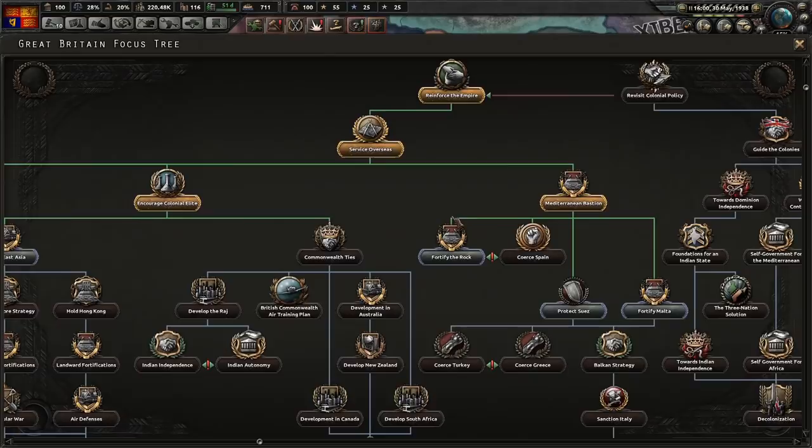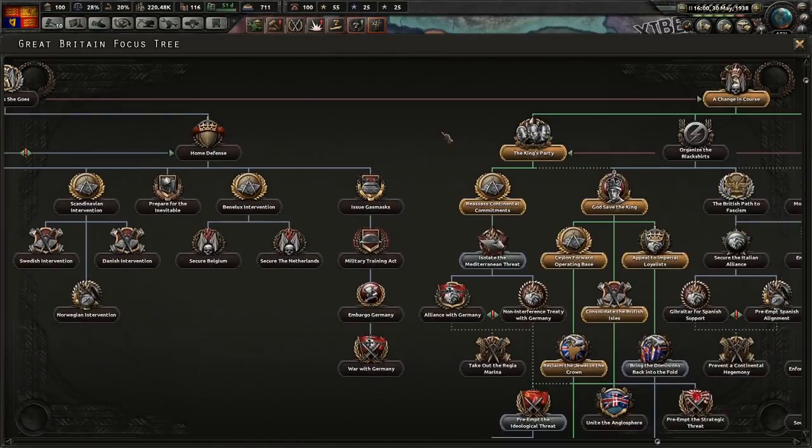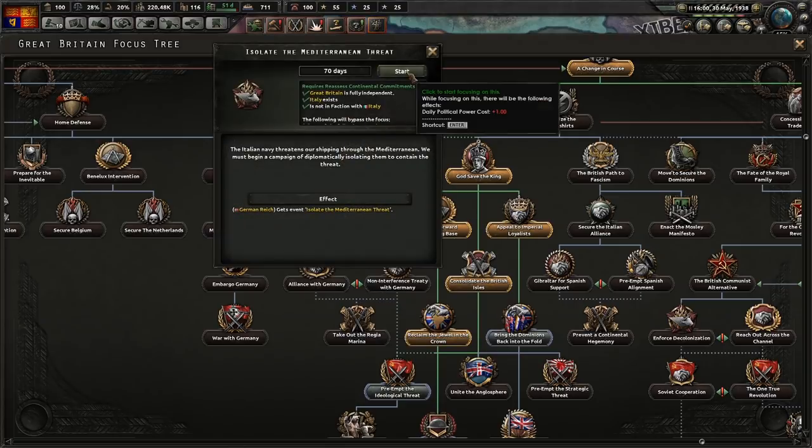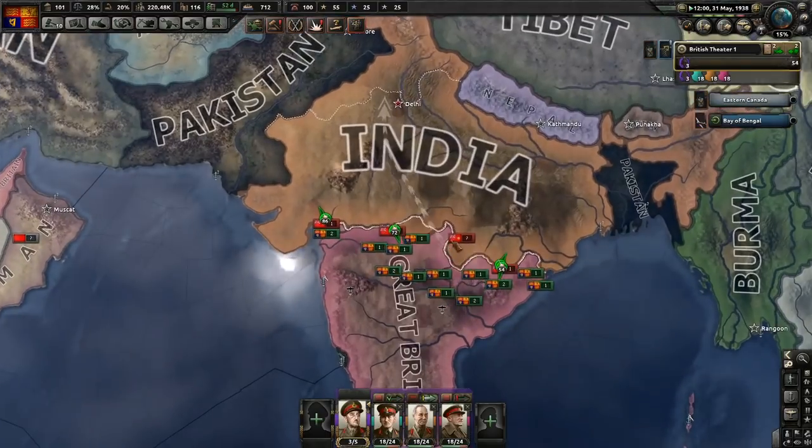We could do general rearmament, that may be worthwhile. Is there anything else over here? I want to see what this does - Isolate the Mediterranean threats. We're going to try and get Germany to screw over the Italians.